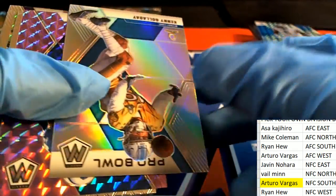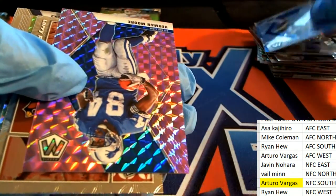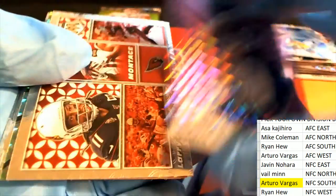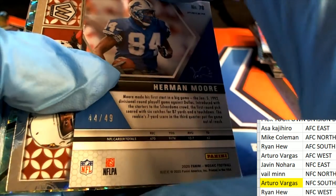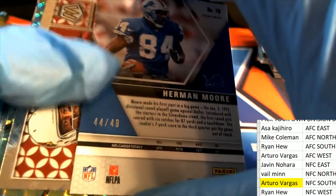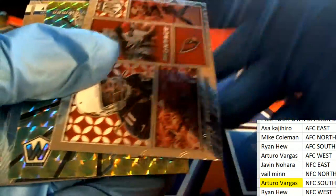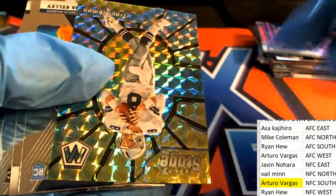Here's a Kenny Golladay silver Pro Bowl. A Herman Moore, 44-49 — nice Herman Moore, legend for the Lions. And a Troy Aikman.